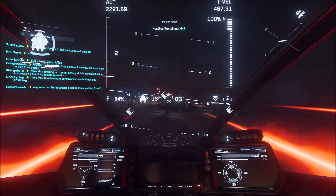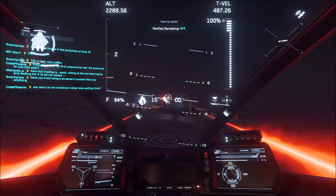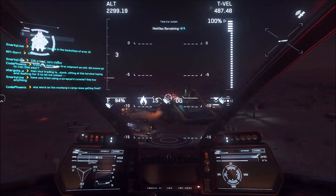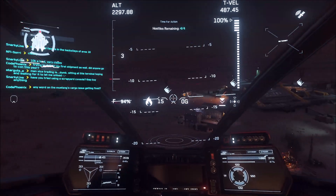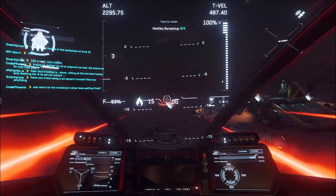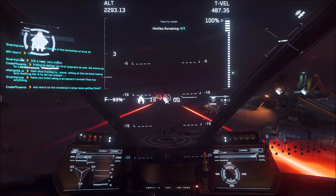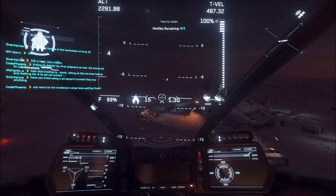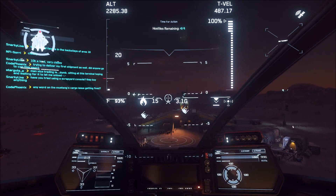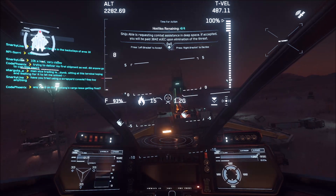Last but not least is the Aopa Sentokiai, which is from the Xi'an. The Xi'an have the Khartu-al — their military ship converted to civilian use, stripped down a bit — and then the Sentokiai, which is the medium fighter version. The write-up says: harnessing the power of next-generation Xi'an flight systems, upgraded dual vector thrusters, and a daunting weapons package, Aopa has crafted a fighter that retains the nimble dexterity and tight handling the brand is known for, with the added ability to pack a serious wallop. Welcome to the future of space flight, courtesy of the Xi'an Empire and Aopa.